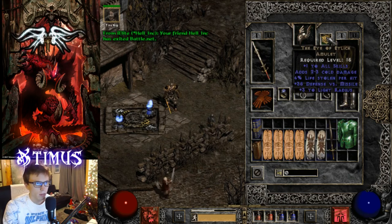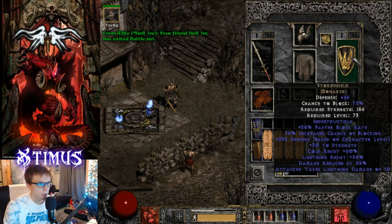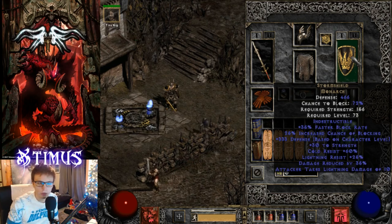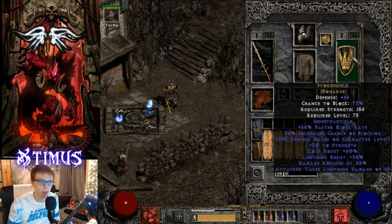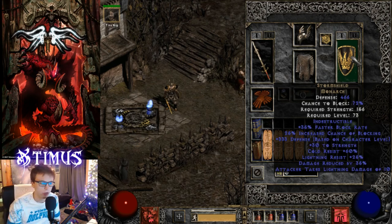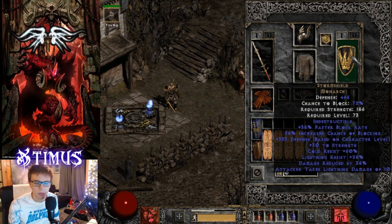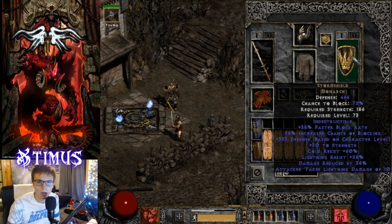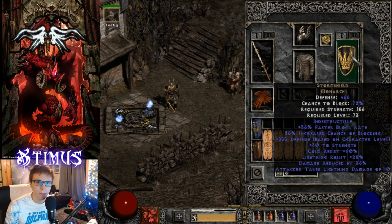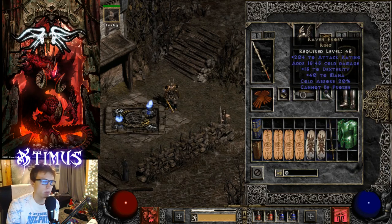I'm using the Grandfather sword, Arreat's Face, the Eye of Etlich, Shaftstop, and Storm Shield. Storm Shield was one of the most popular items in the game - sorceresses and many other classes used this shield all the time because you were very limited on available items. Storm Shield gave a huge bonus to a lot of stats for characters back in the day - the high resistances, high damage reduction, and high chance of block made this shield really valuable and useful for many builds.